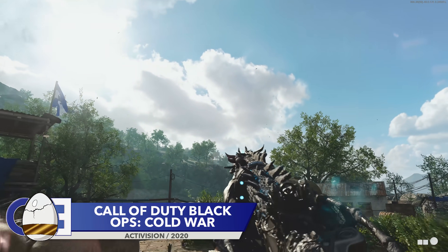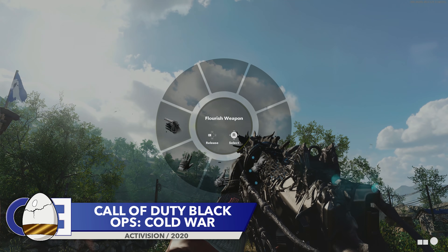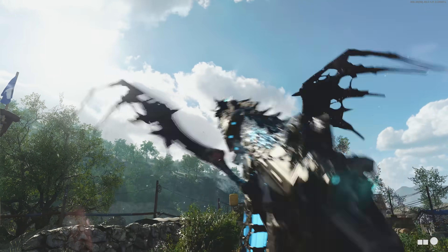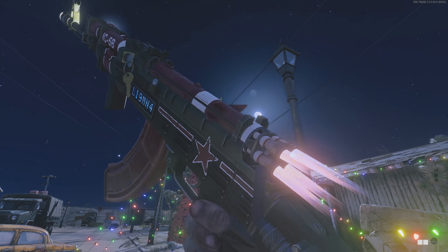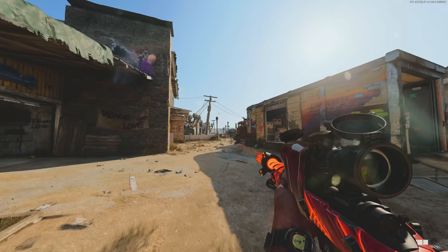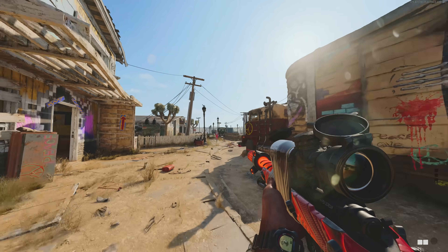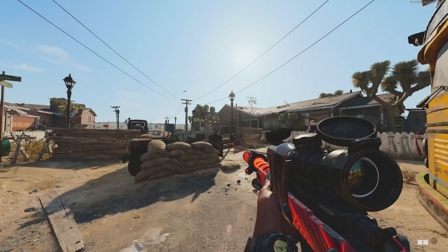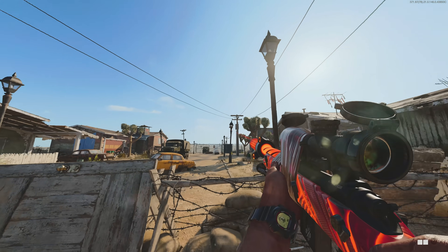So in previous episodes of this series, we've covered some of the cool inspect animations in Call of Duty Black Ops Cold War. So far we've seen a dragon gun that tries to fly away and a rocket gun that tries to take off. Thankfully, the gun we're taking a look at today isn't so keen to leave our grubby mitts. If you inspect the Hellscream variant of the Pellington 703, this will happen.